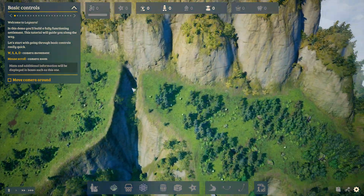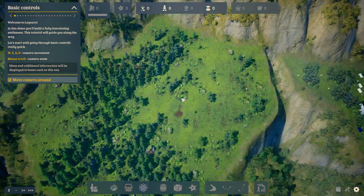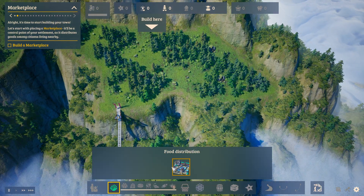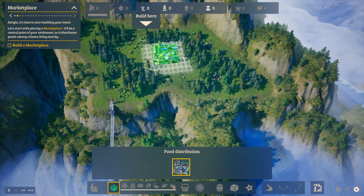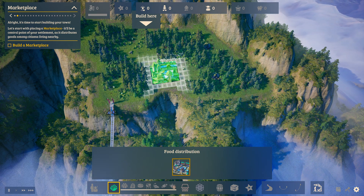First thing it teaches you is to move the camera around. Now that we've done that we get to continue. It wants us to build a marketplace - a marketplace is the central place where we will distribute goods to our people and also where we will need to deliver goods to.